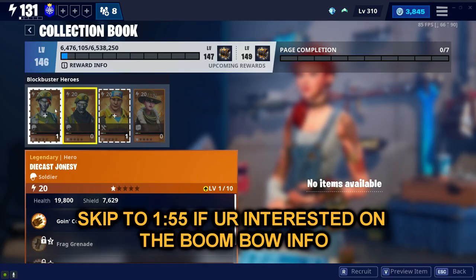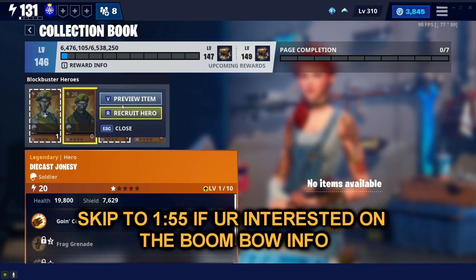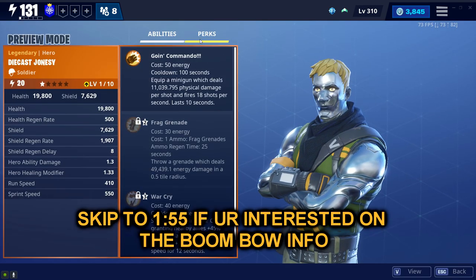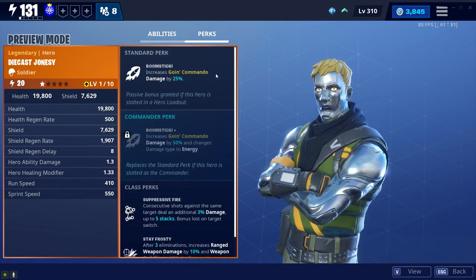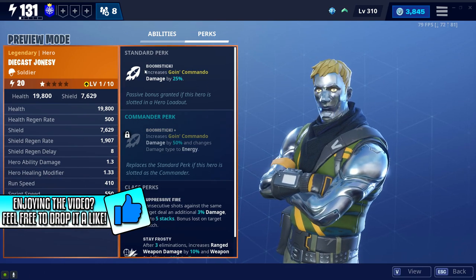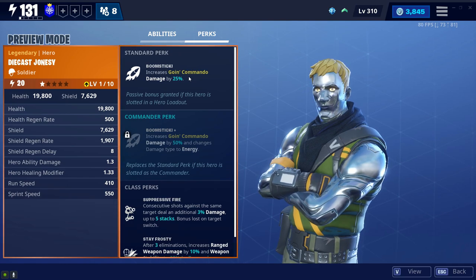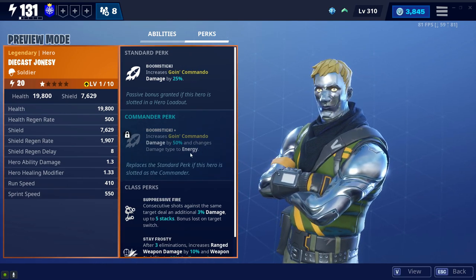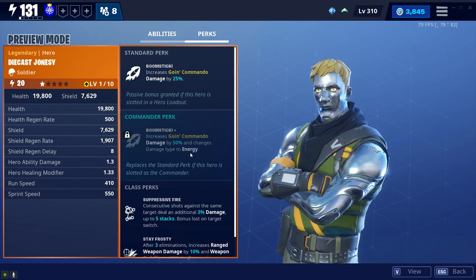Diecast Jonesy and Chromium Ramirez, they're coming back today at 8pm. Diecast Jonesy specializes on the Going Commando ability and makes it a little bit stronger. If you put him on the support slot, he's going to be increasing your Going Commando damage. On the main slot, he's going to be making the Going Commando ability do energy damage, and it's going to be doing 50% more damage.